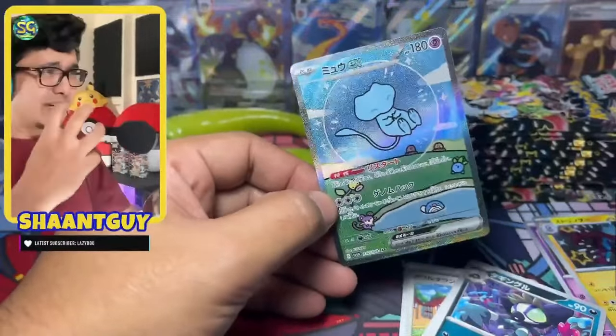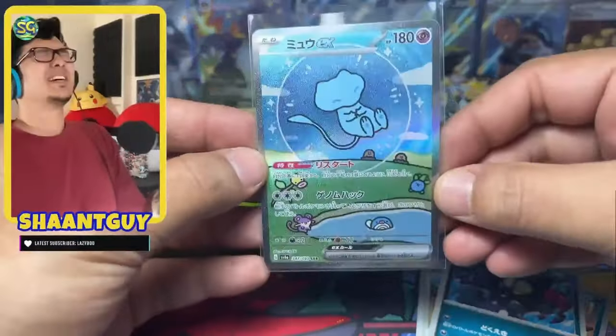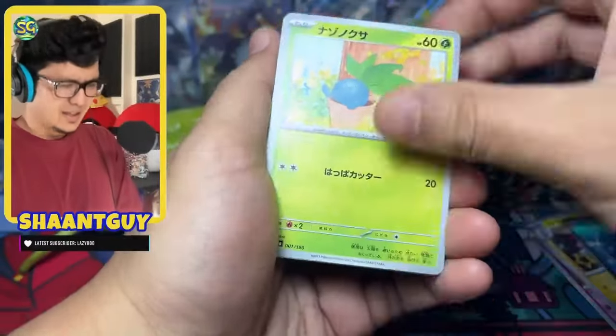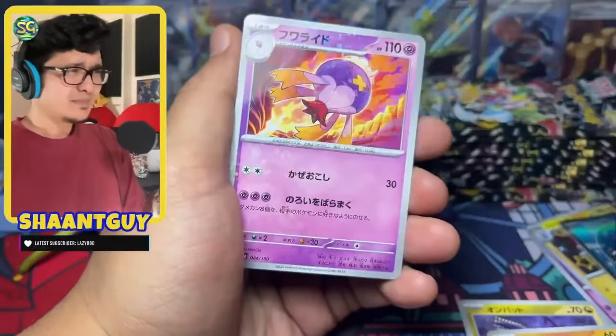Every breath of air is like straight fire coming out of my mouth. Oh god, I'm dying. Let's freaking go. Do not give me a god pack. Thank you, Oddish. Oh my god, I can't speak. Hound something — I don't know.